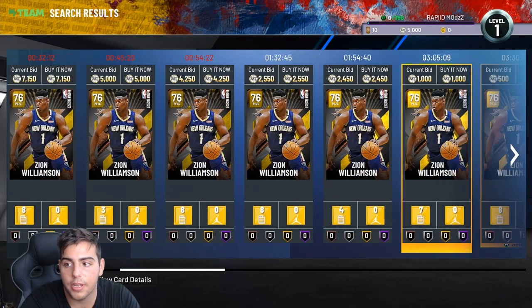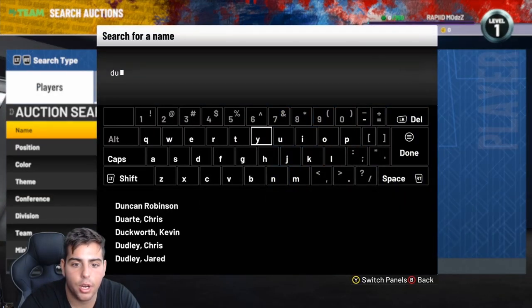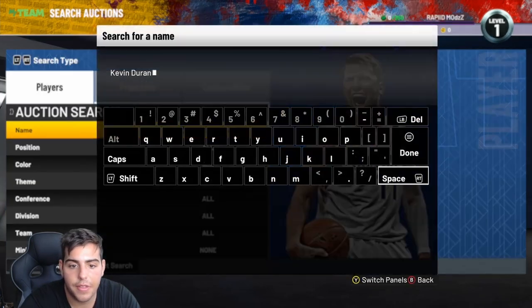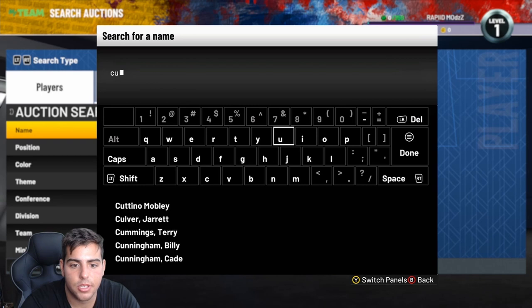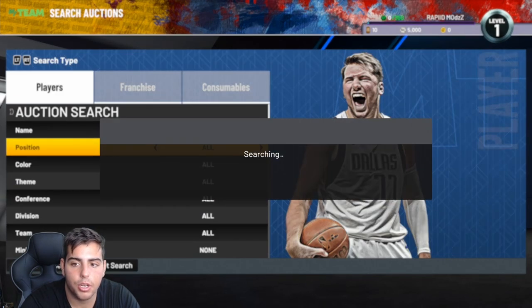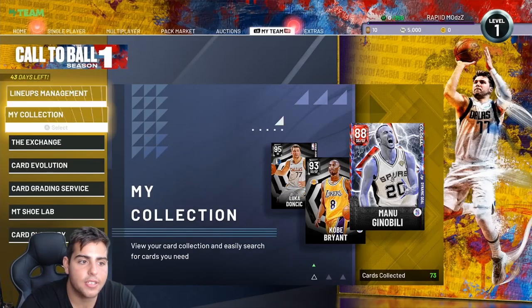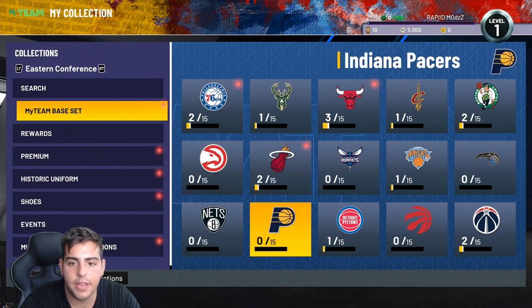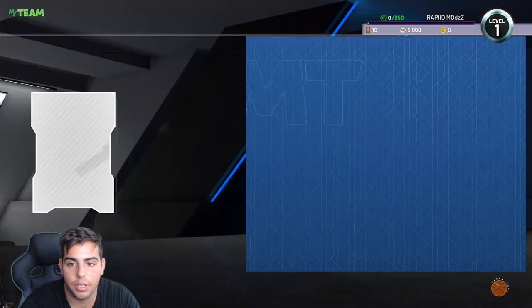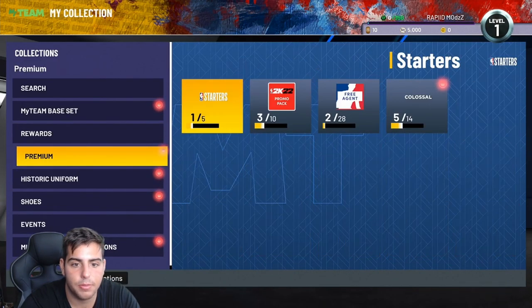Zion's a gold, which makes no sense to me. Kevin Durant is an emerald. Curry — I think Curry's gotta be a sapphire, right? Curry's not even on the market. LeBron's a sapphire — they have like a draft reset version of LeBron. Pretty weird how the sets look this year. Here's all the stuff — it's really, really weird. I couldn't explain it, but I'm not going to complain.